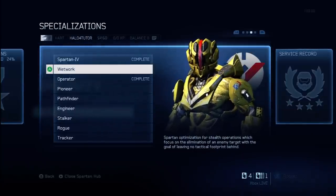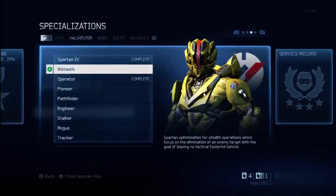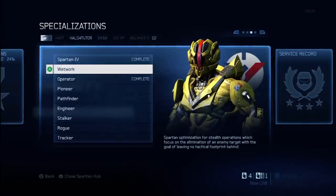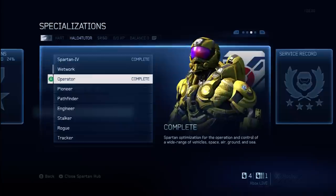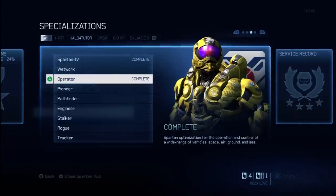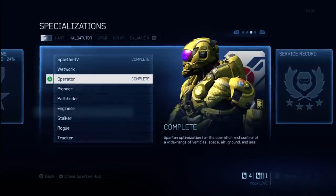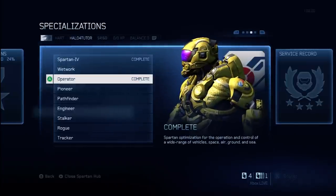Specialization number one is Wetwork — Spartan Optimization for Stealth Operations, which focus on the elimination of an enemy target with the goal of leaving no tactical footprint behind. This will unlock a DMR skin as well as the Stealth modification. Next up is Operator — Spartan Optimization for the operation and control of a wide range of vehicles: space, air, ground, and sea. This unlocks a Magnum skin as well as the Wheelman modification, among several other items.